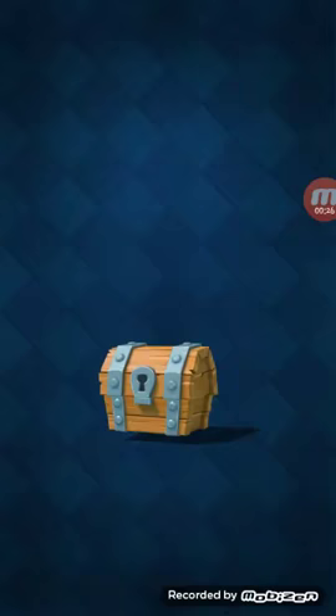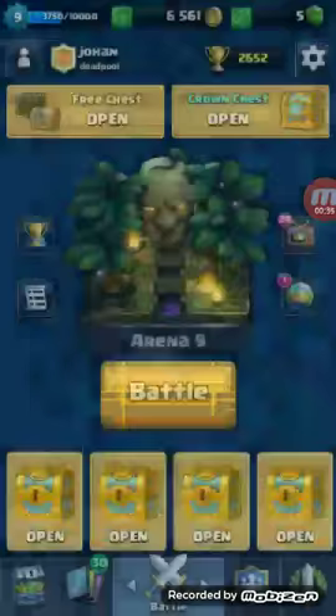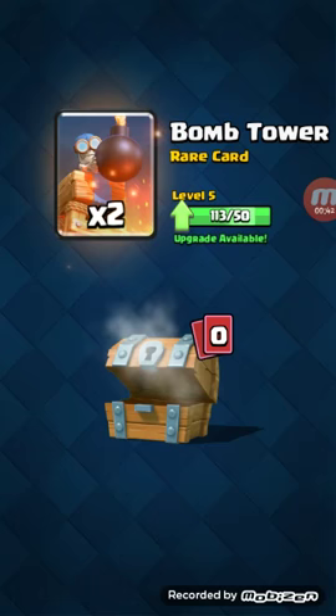Alright, so let's get started with the free chest. Two gems — ooh, yes, I need more of those. I don't need you. And Teslas, and two bomb towers.